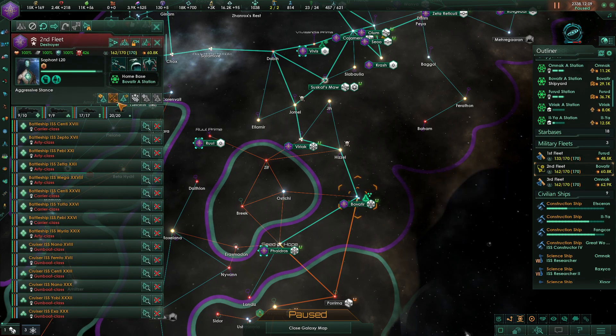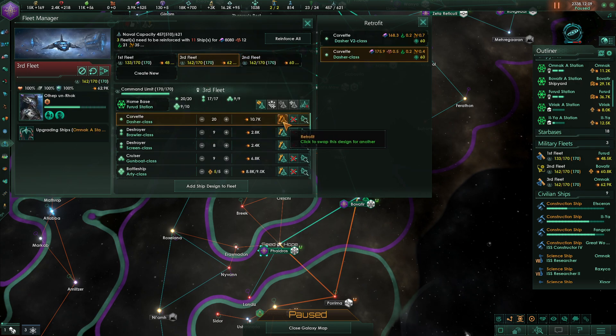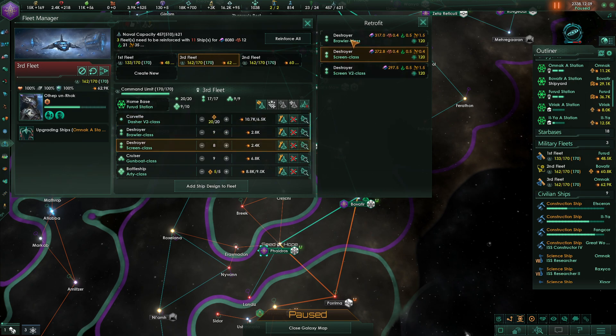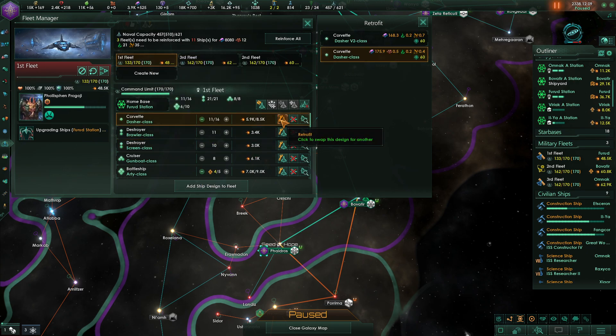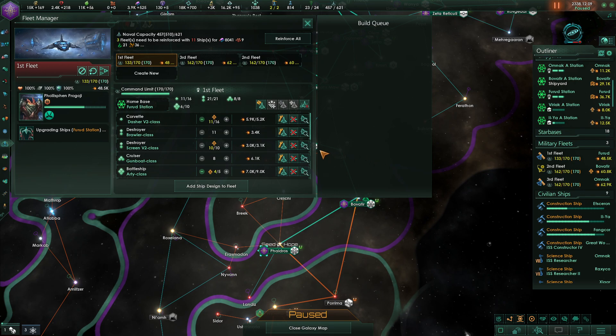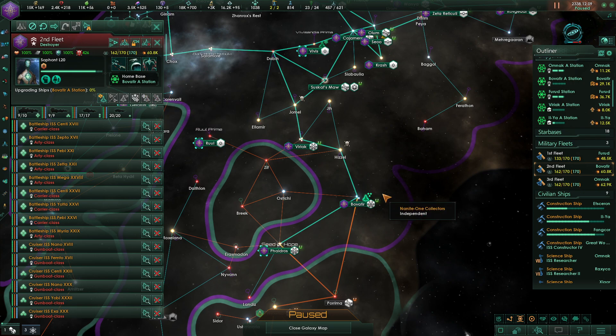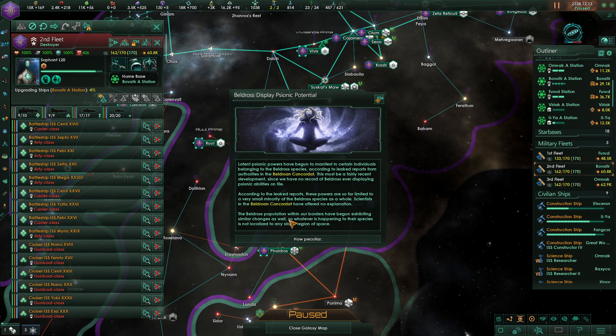The secondary fleet is done here. Let's go into the fleet and retrofit to screens two. I want to retrofit the screens to screens two, and I'm going to do the same to these — corvettes to corvettes two, screens to screens two. That should help. I should probably want to cut down on the number of brawler class and increase the gunboats, but I'll get to that. Now I can upgrade all those ships.